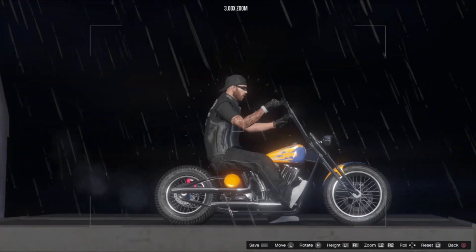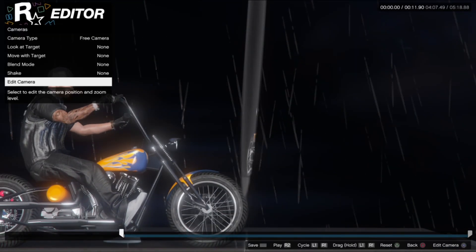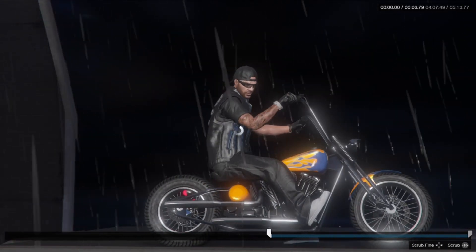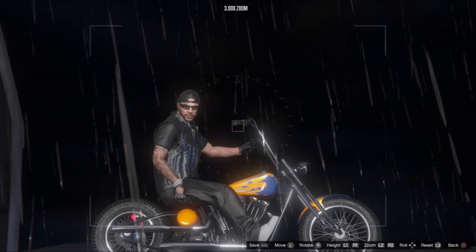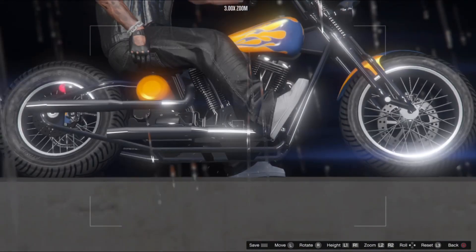Position the camera wherever you want to compose the image the way that you want it to appear. I personally like to have it centered up really well and if I can, get the character to have their eyes looking directly at the camera when I snap the shot. But that's entirely personal preference.